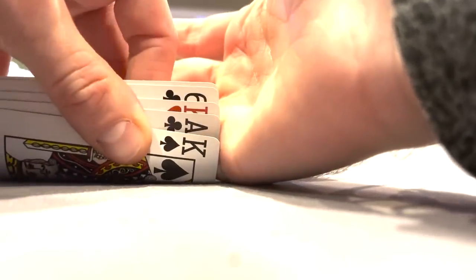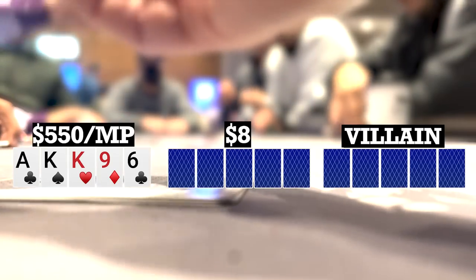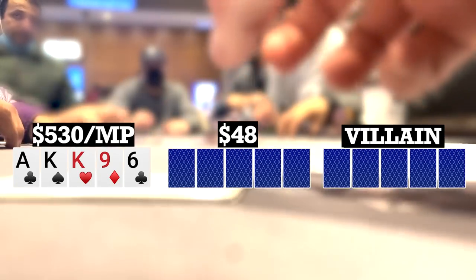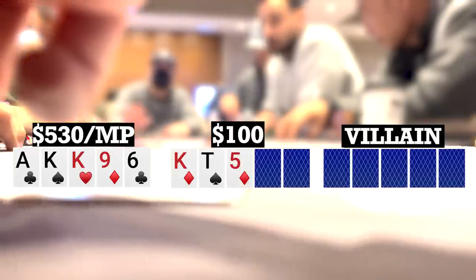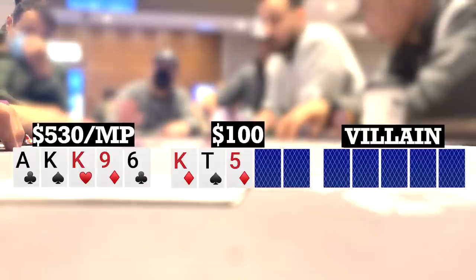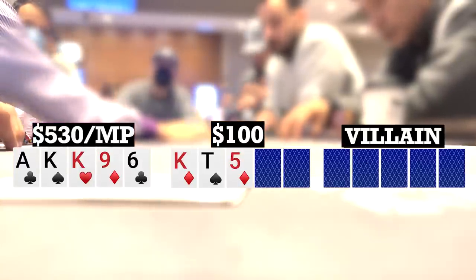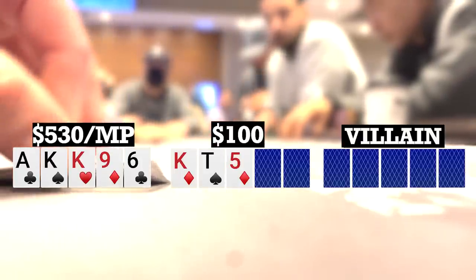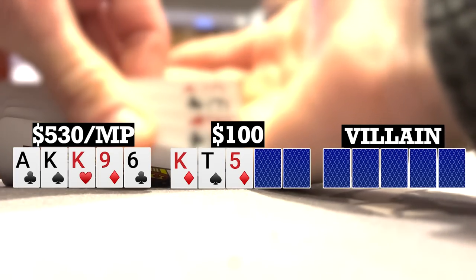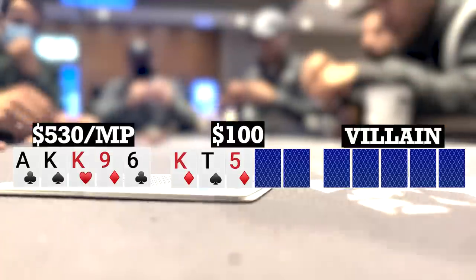Early after the previous hand, I look down at ace-king-king-nine-six, single suited in middle position. There's an early position limp, next player makes it 20. I call and there are three other callers behind, so we're going five ways to a flop. Flop comes king-ten-five with two diamonds. Checks to me, and while I don't know five card equities as well as I know four card, I definitely know that with just top set, if I'm up against a big draw — which is definitely possible on this wet of a flop — I'm going to be a much bigger favorite on the turn than on the flop where I'm pretty much flipping, and sometimes could even be an underdog. So I check, and action checks through.